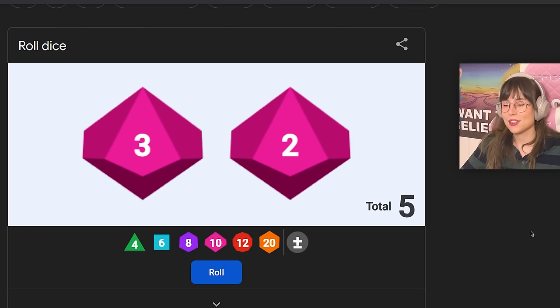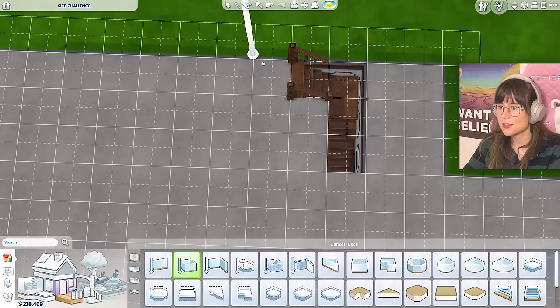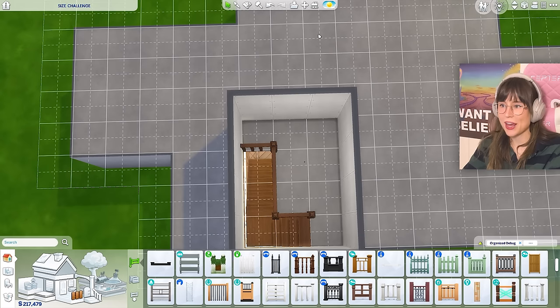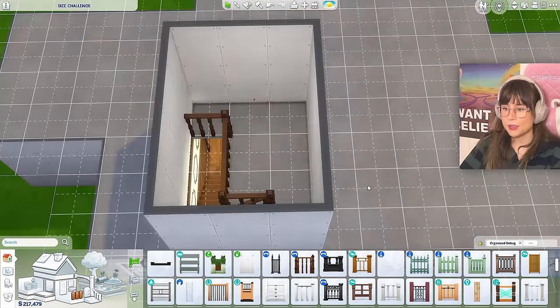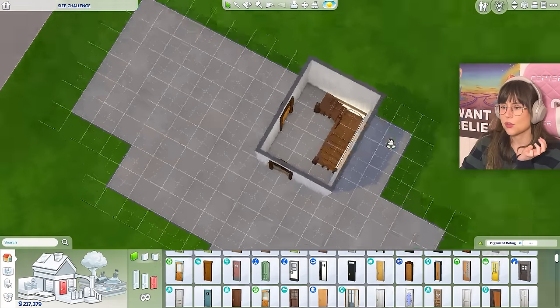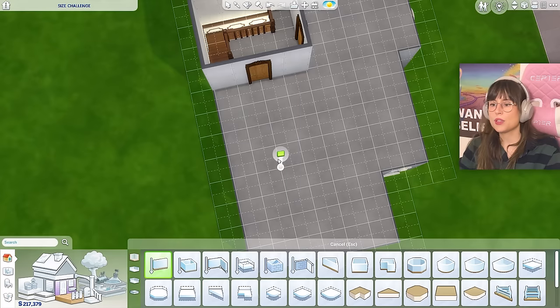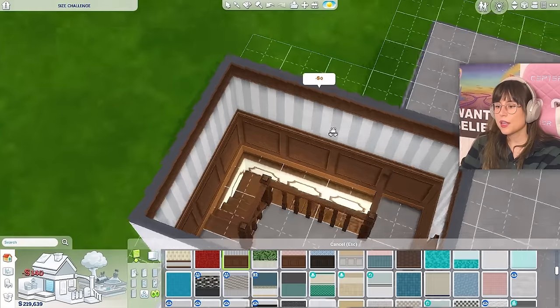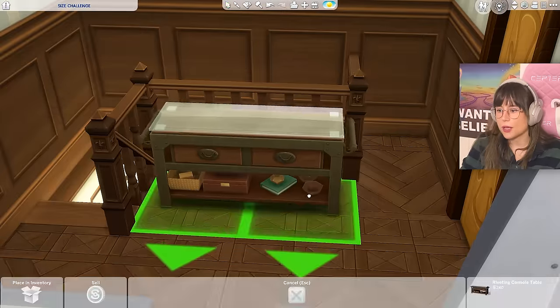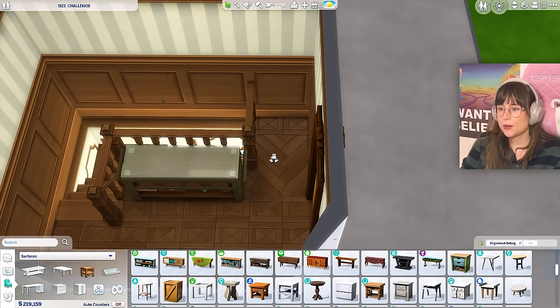Time to move on to the upstairs hallway! Please be kind to me. One, two, three — three by four! Oh, can that fit my staircase? Where am I going to have the doors? With two rooms left, I think I can have a door here and one there — a room here and a room here — and hopefully it won't overlap the first floor. I'll go for this wallpaper and continue with the same flooring. Maybe a little table — something kind of funky, already decorated.